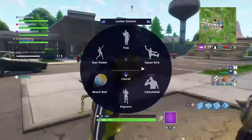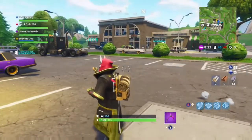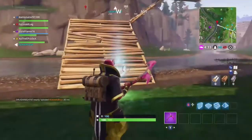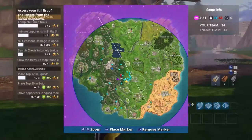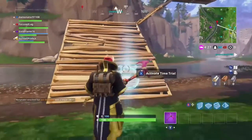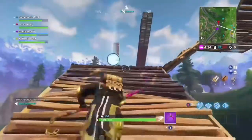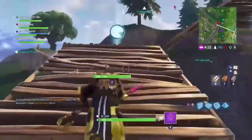Alright, so this one is going to be one of the trickiest ones, if not the trickiest. You're going to have to build a spiral. This one is west of Salty Springs at the little river.